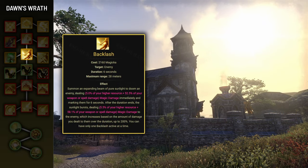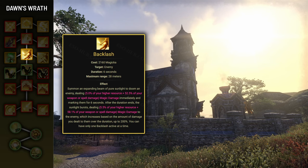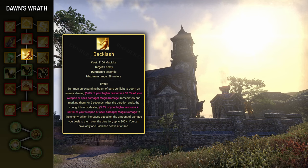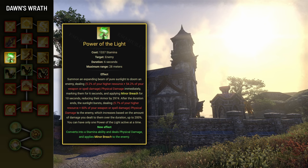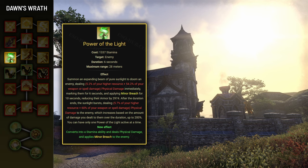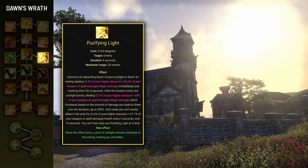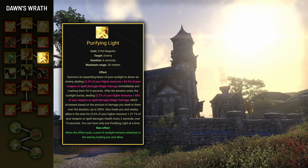Next is Backlash, which damages an enemy and marks them for 6 seconds. After the mark expires they take damage again, increased by up to 200% depending on how much damage was dealt during that period. The first morph, Power of the Light, changes the cost to stamina and applies Minor Breach to the enemy for 10 seconds, reducing enemy armor by 3000. The second morph, Purifying Light, causes a pool of sunlight to remain attached to the enemy, healing allies for 2.6% max stamina or magicka plus 27% weapon or spell damage every 2 seconds for 10 seconds — a decent option when you need a Dawn's Wrath ability to proc Minor Sorcery.